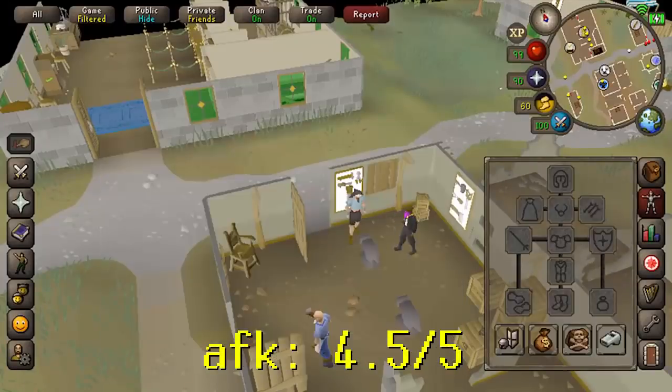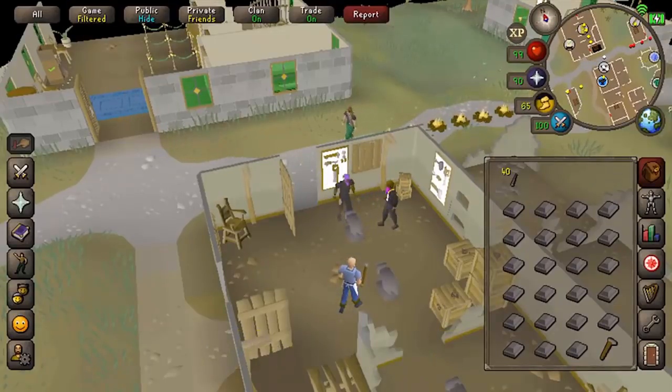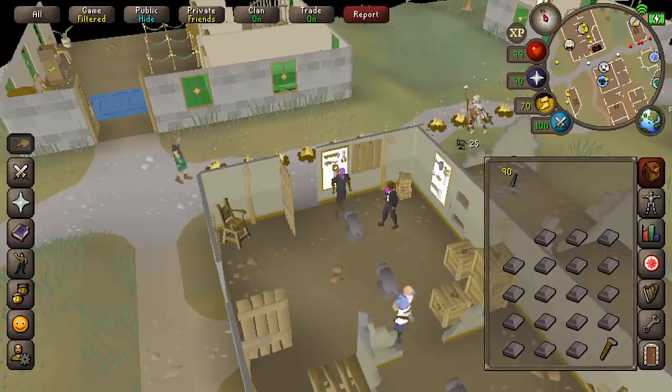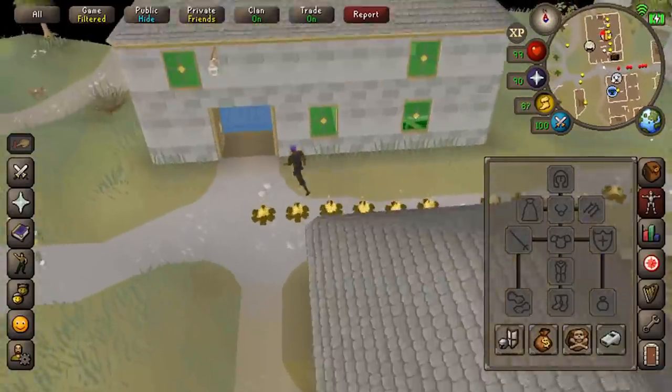Smithing dart tips: I was doing iron dart tips which only requires 25 Smithing. I was making 200K profit per hour, 27,000 Smithing XP per hour, and I could AFK for a minute and a half at a time. You can do higher level dart tips for less profit but more XP — for example, rune dart tips at 89 Smithing. You don't lose anything but you don't make anything, but you get 80,000 XP per hour while AFKing for a minute and a half at a time.